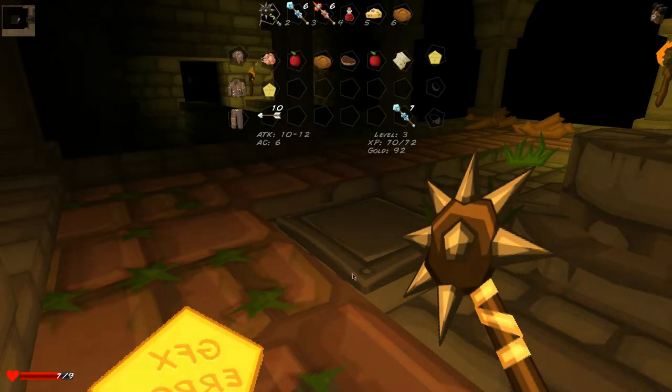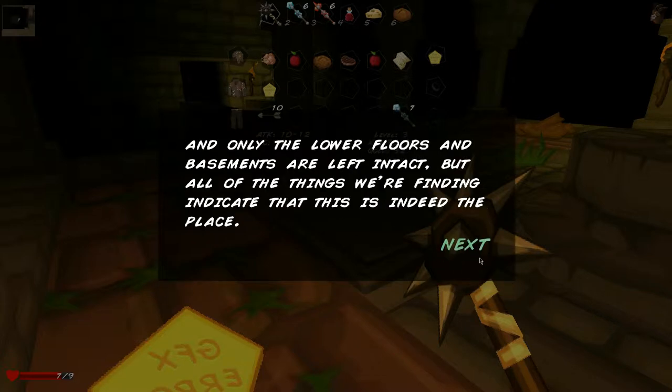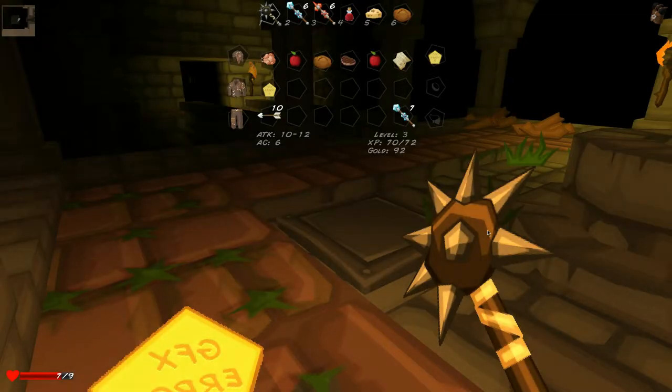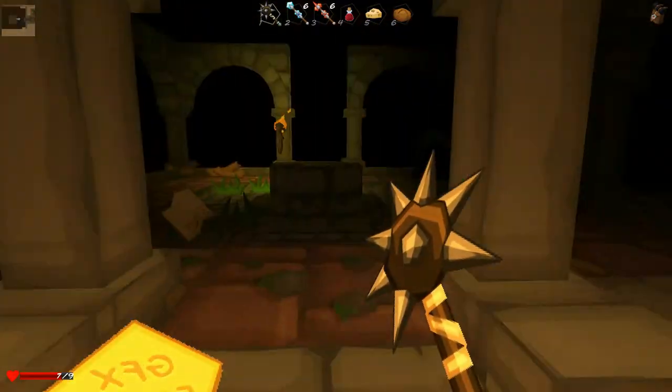Let's check this out: 'Things further inside the ruins seem to be intact. It's just as we hold the locations off from where the old maps said that the mage king's tower would be, and only the lower floors of basements are left intact, but all of the things we're finding indicate that this is indeed the place.' Huh, I wonder what the heck it's talking about — that is so weird.